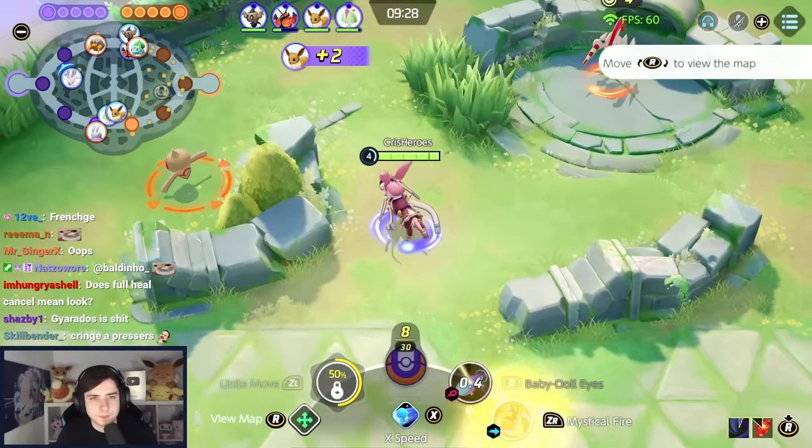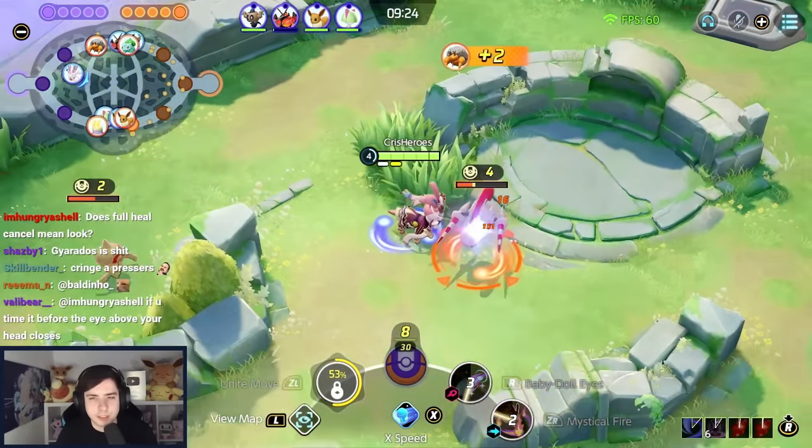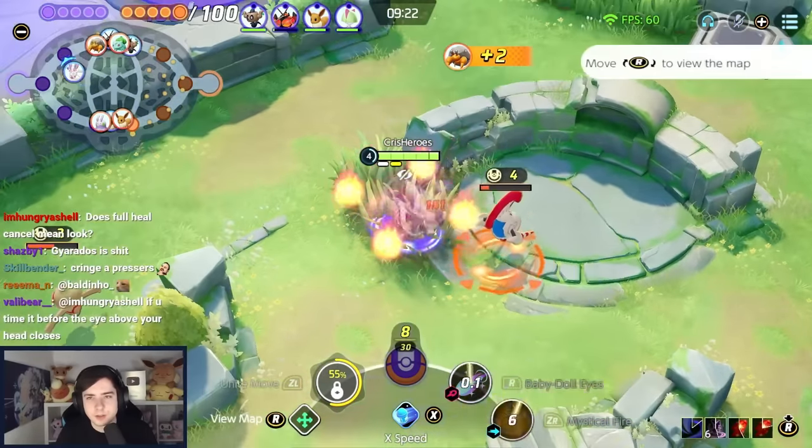We go Muscle Band, Rapid Fire, Scarf and Spoon. Why do we play tech speed and auto attack items on this character? Because we will basic attack a lot. Just pay attention to the gameplay.